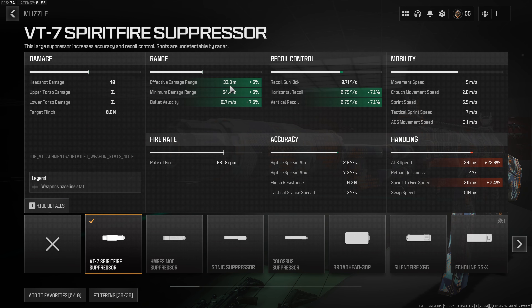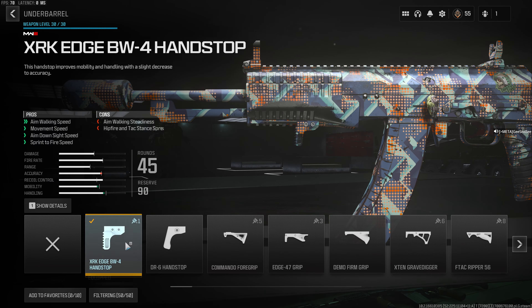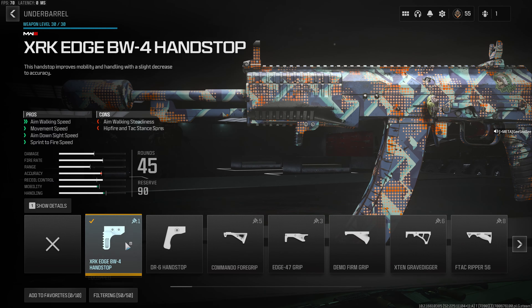On to the SVA 545 Assault Rifle. This has nice handling and reasonable recoil, but its secret is the way its first two rounds fire in a burst, similarly to the AN-94 from Warzone 1. Anything close to mid-range, you can use it like any other low-recoil AR, but for those long-range targets, you simply tap fire and this thing has zero recoil — literally zero. So with the SVA 545 build, starting with the muzzle: ideally, you'd want the VT7 Spirit Fire Suppressor.